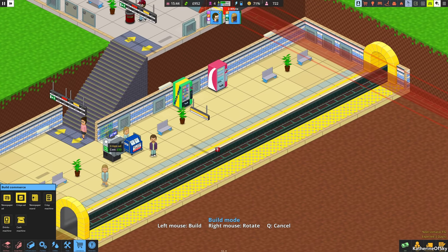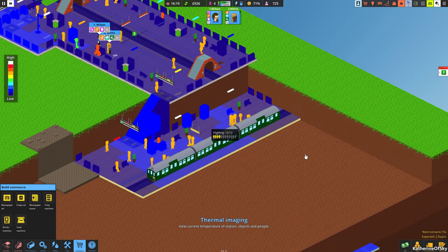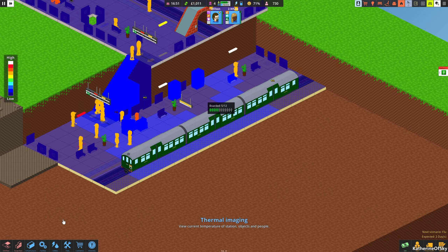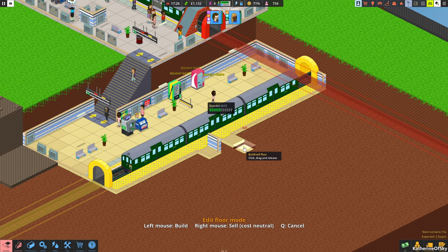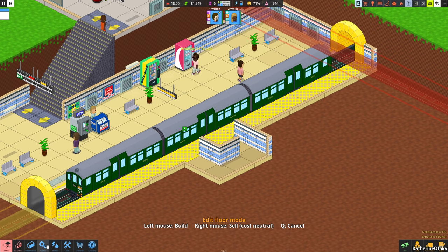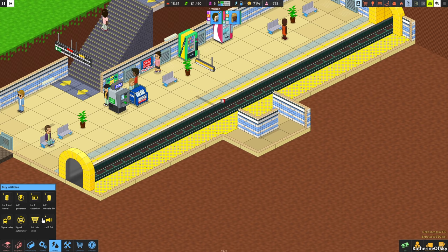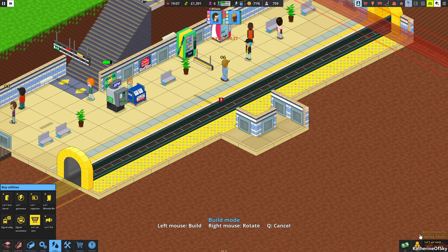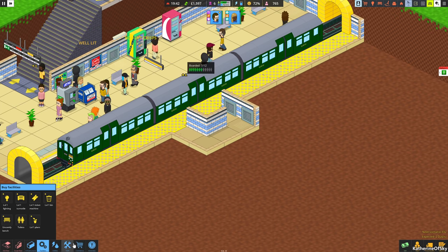I do want to have some more commercial ads here — crisps ads and newspaper ads — and we can put these on the opposite side. Let me check for heat: looks like we don't have any issues at the moment, which is great. We can add extra ventilation over here in the center. Let's add air vents — if we do it this way we'll get more of them on here.